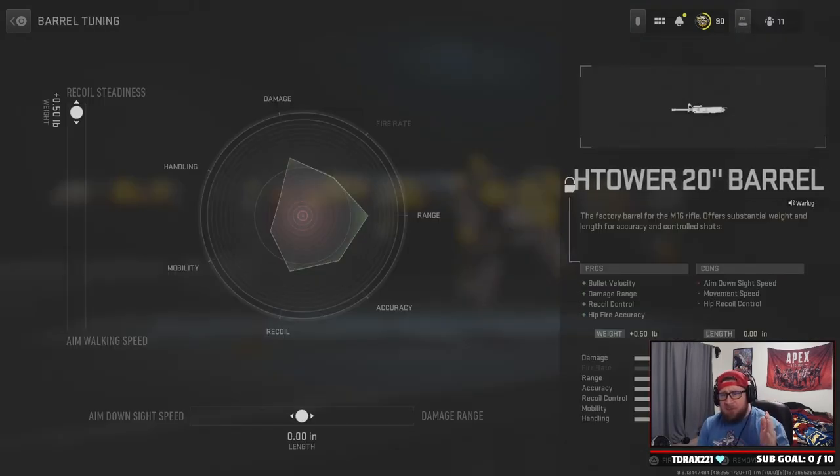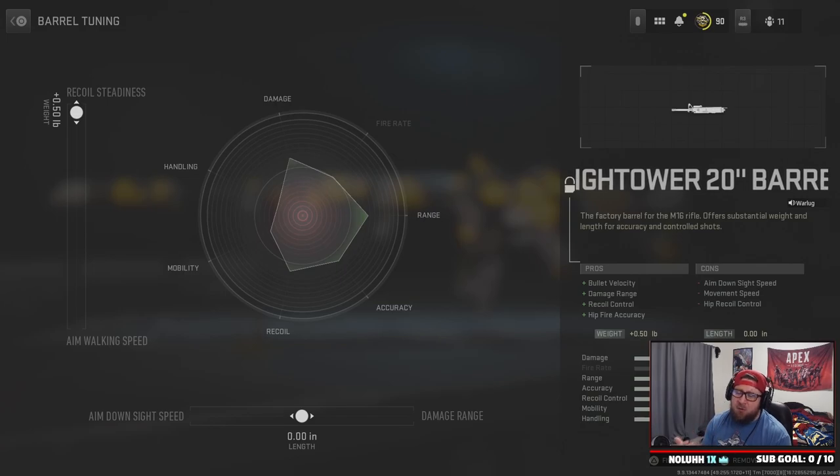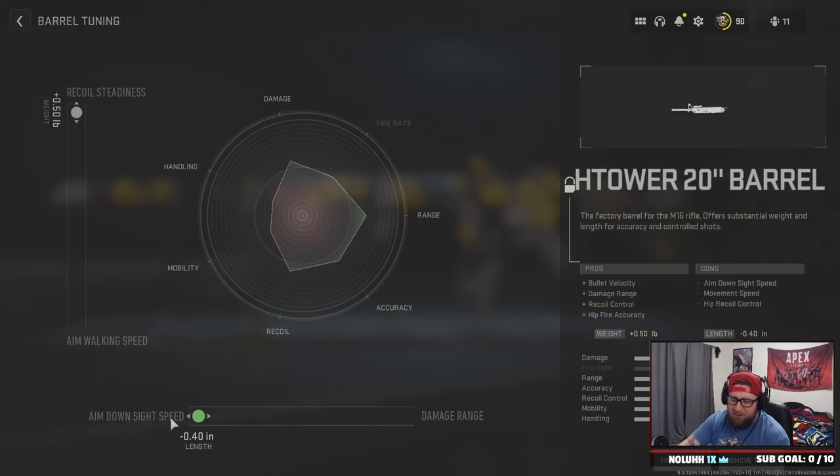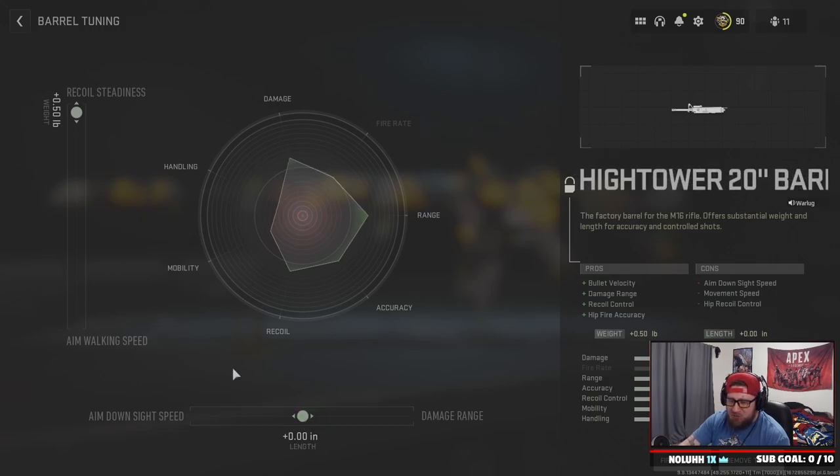For the High Tower barrel tuning, we have max recoil steadiness, and I kept the length right in the middle. The gun already has good enough range to hit 40 meters or less. If you feel like you're suffering on damage range or your ADS speed isn't fast enough, you can adjust, but I think it's fine right in the middle.